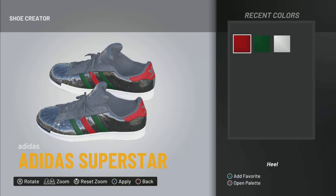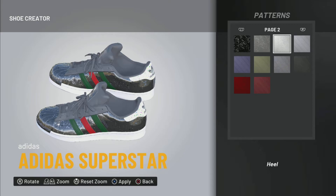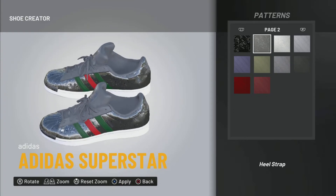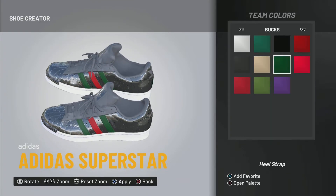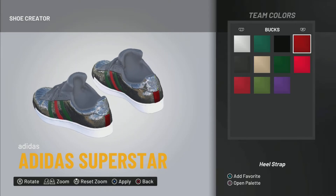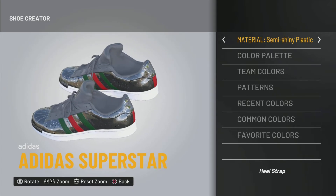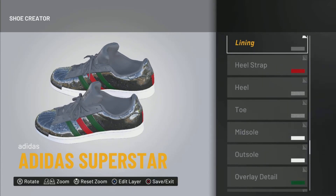I was looking at different options because the real Gucci shoe in real life does have a strap on the back. I'm just going to put the same sparkle pattern with metal on that part. Next, for the stripe on the back, I'm going to make it red — the real Gucci strap is kind of black and red, maybe green too, but I'm making it red to give the shoe a little something. That red is gonna be hard.